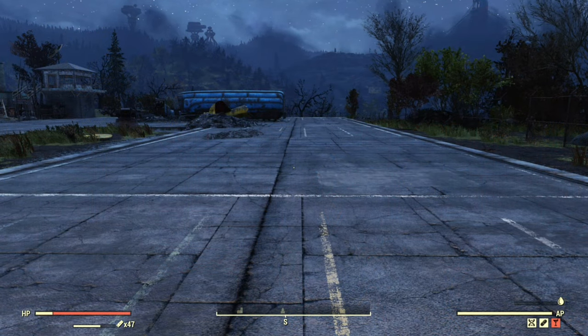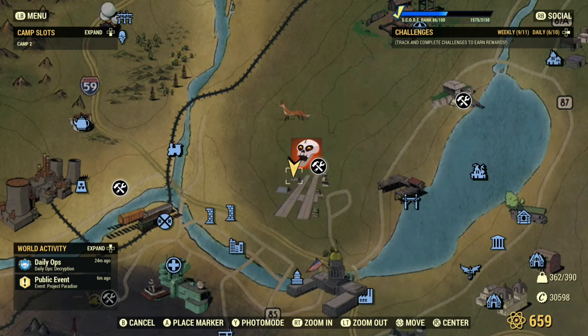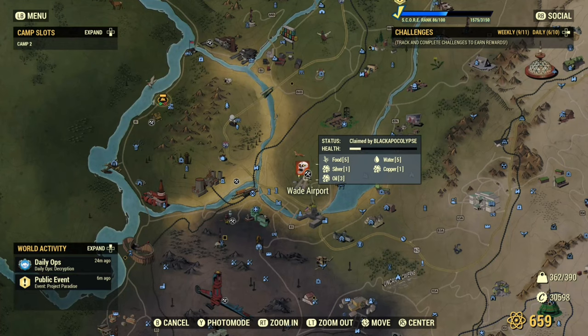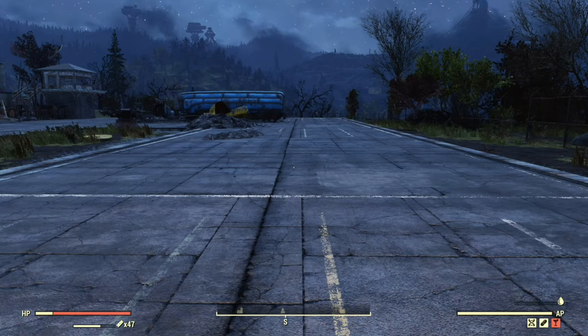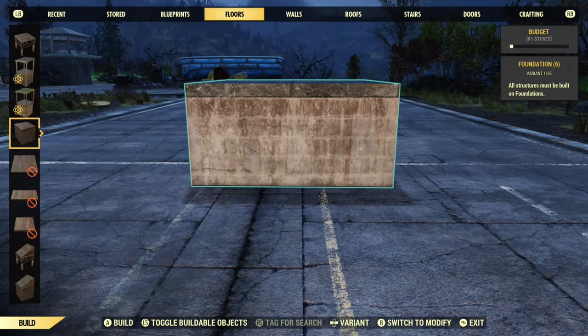So for the start of this guys, we've actually taken a bit of a road trip to one of the workshops. We've come over to Wade Airport, which I've shown you here on the map. The reason I chose Wade Airport is because it's great for building large round structures — there's so much flat ground. I'm going to start off with something that's been around for a long long time, and that's just how to do a circular building.